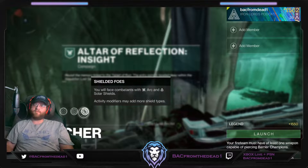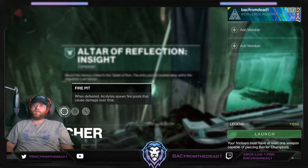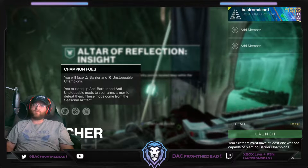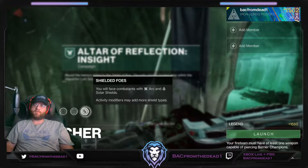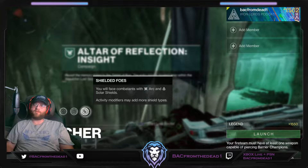Shield of Foes — you'll face Arc and Solar Shields. Solar Burn: plus 50% Solar Damage dealt and received. Fire Pit: when defeated, Acolytes spawn Fire Pools that cause damage over time. Champion Foes: you'll face Barrier and Unstoppable Champions. Match Game: enemy shields are highly resistant to all unmatched elemental damage. Make sure you're using Arc and Solar either on energy or power weapons and subclass to cover both shield types.